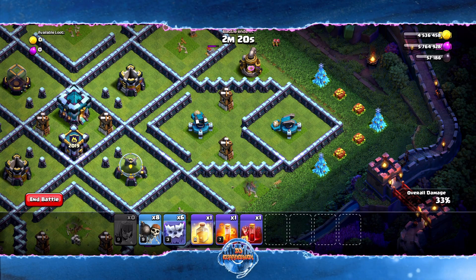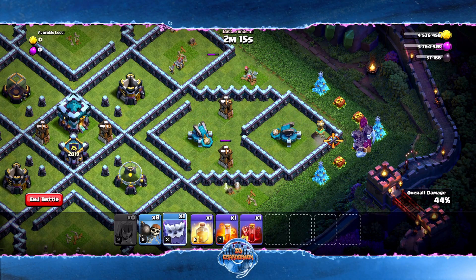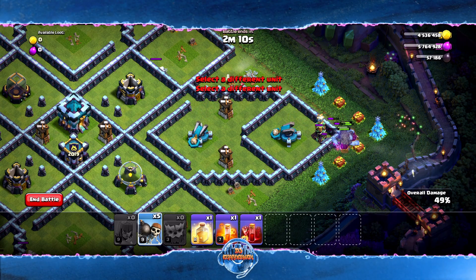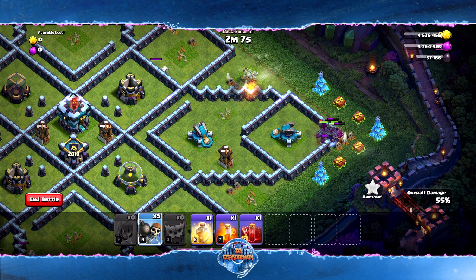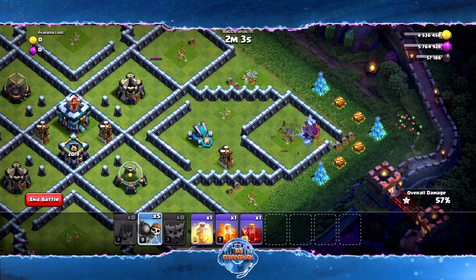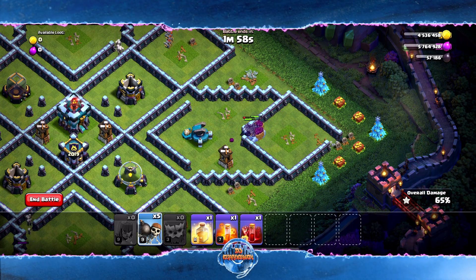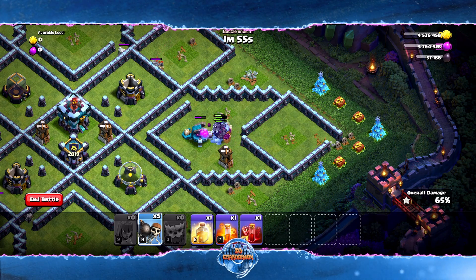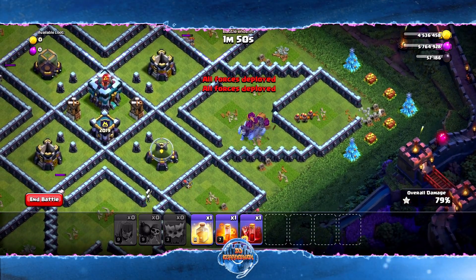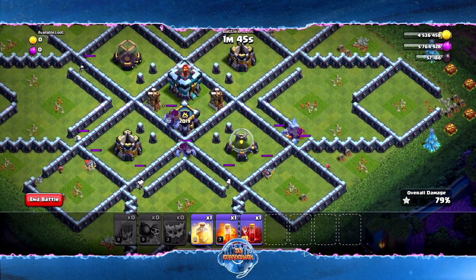Now we're going to be really patient and wait until these buildings go down. Elixir pump goes down — I'm going to drop all my Yetis right here and drop a couple of Wall Breakers; that should really help out. We're going to let the Yetis do their work — they're getting in there, and the Scattershot is going to be focusing them. The Scattershot is busy, so now I'm going to drop all my Wall Breakers.